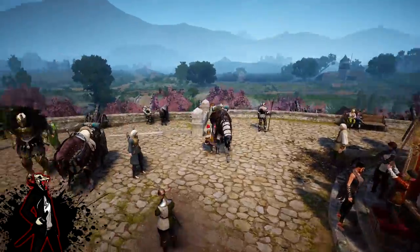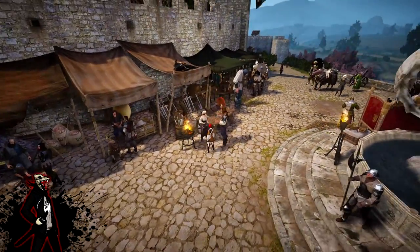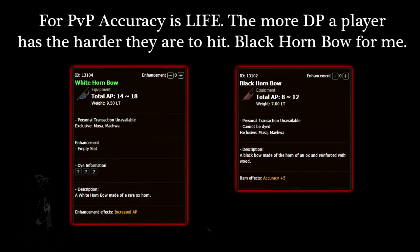The secondary weapon you want is a bow. The place to get it is also in Heidel, sold by an NPC I believe goes by the name Ornella. So: Calpheon for your Yuria Blade, Heidel for your Teratas gear and secondary weapon.